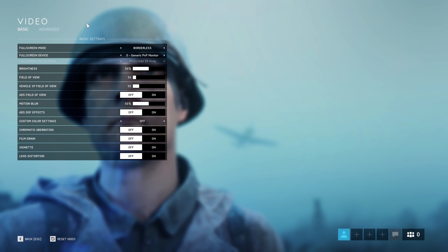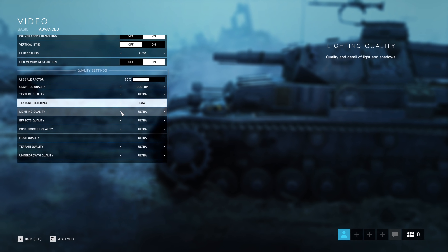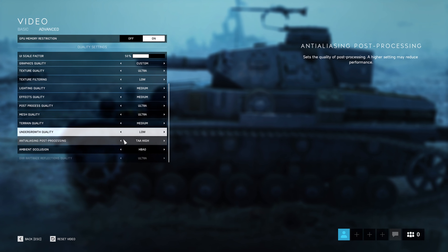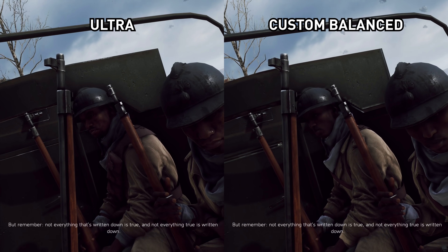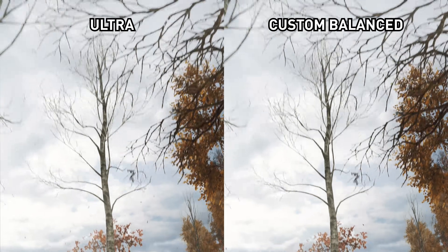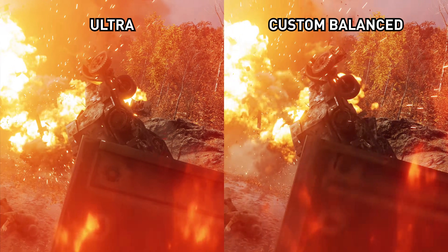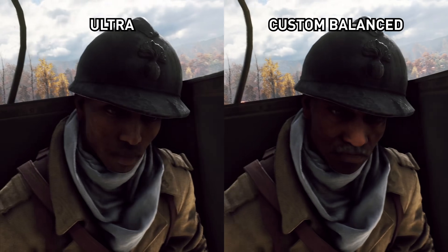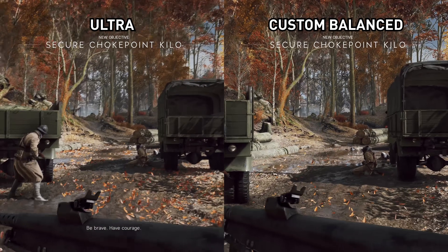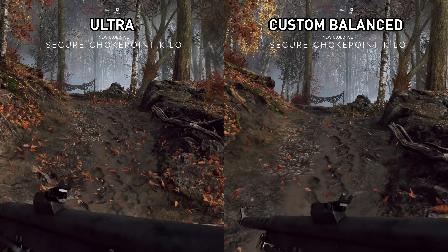For a nice balance of performance and visual quality, I'd recommend the following settings: textures on ultra, texture filtering on low, lighting and effects on medium, post process and mesh on ultra, terrain on medium, undergrowth on low, anti-aliasing on TAA high, and ambient occlusion on HBAO. These settings reduce visual quality compared to ultra, but your frame rate increases by around 18% on average. With undergrowth set to low, it should be slightly easier to spot enemies in competitive multiplayer. With our RTX 2080 Ti, this was the difference between playing in the mid-to-low 80s and up around the 100 FPS mark at 4K. A GTX 1060 is looking at an extra 10 FPS at 1080p, and it will ensure a card like the GTX 970 stays above 60 FPS.